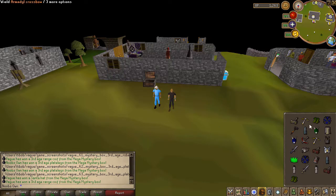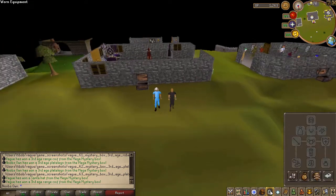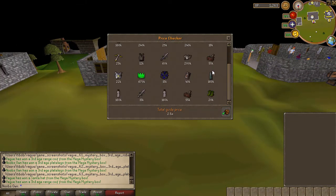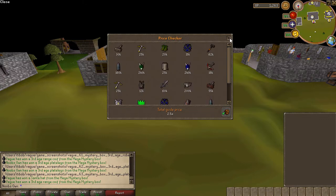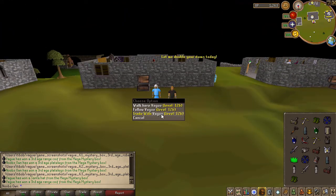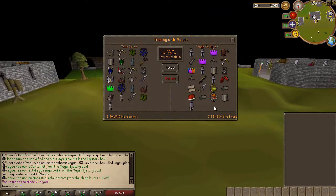Another inventory done. We didn't get that lucky this time — checking the price guide, they're worth about 2.5 million. I did get better loot on some other boxes though. He has some insane stuff — Dragon Claws — although he doesn't have a main-handed weapon besides the Saradomin Godsword.